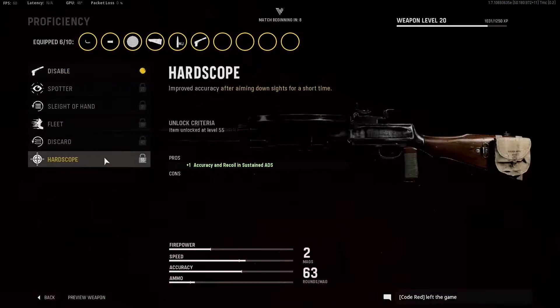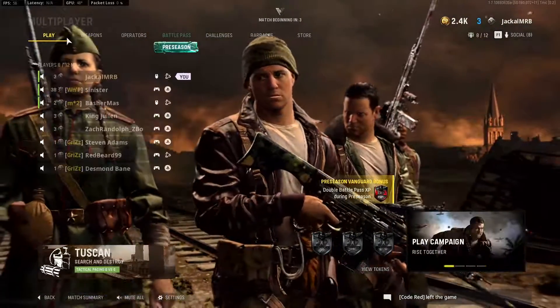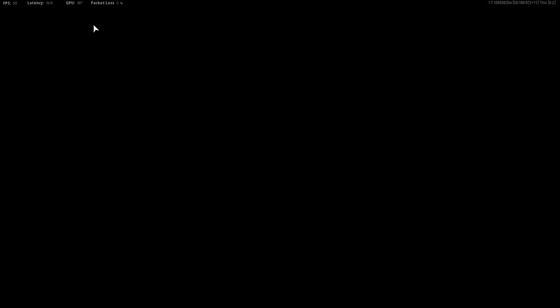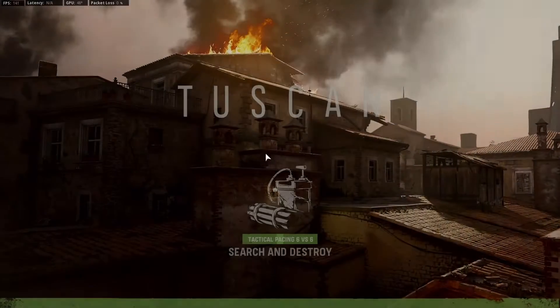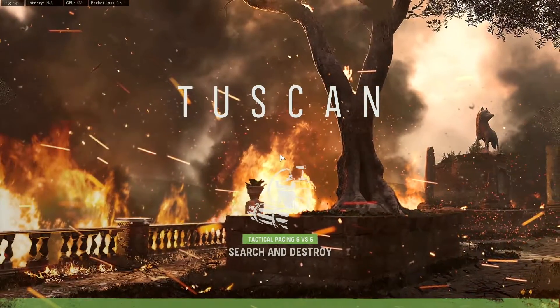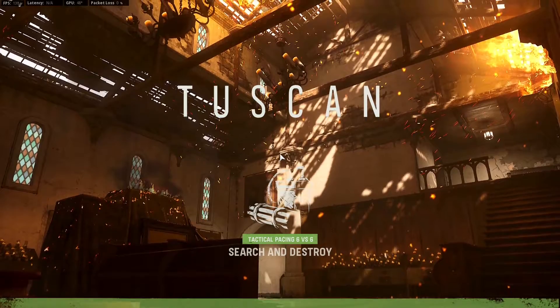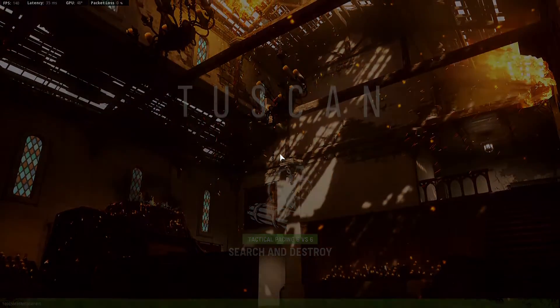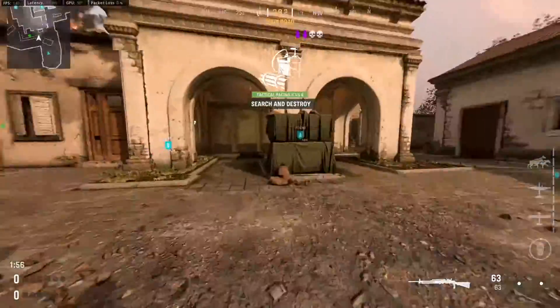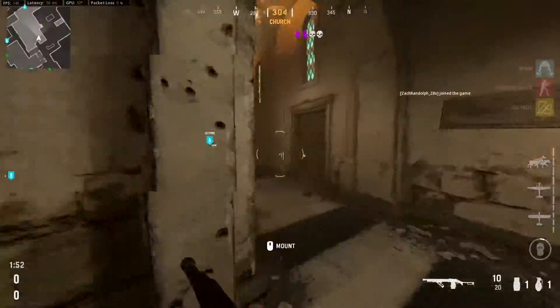You don't even have to hit them — it just has to be in their general direction. Now this may not seem as broken at the base level, but when you combine it with FMJ rounds and a very high penetrating weapon, such as the DP-27 light machine gun, this can become a very dangerous combination, as you're going to see here in the search and destroy game I had on Tusken. Without further ado guys, hope you enjoy.